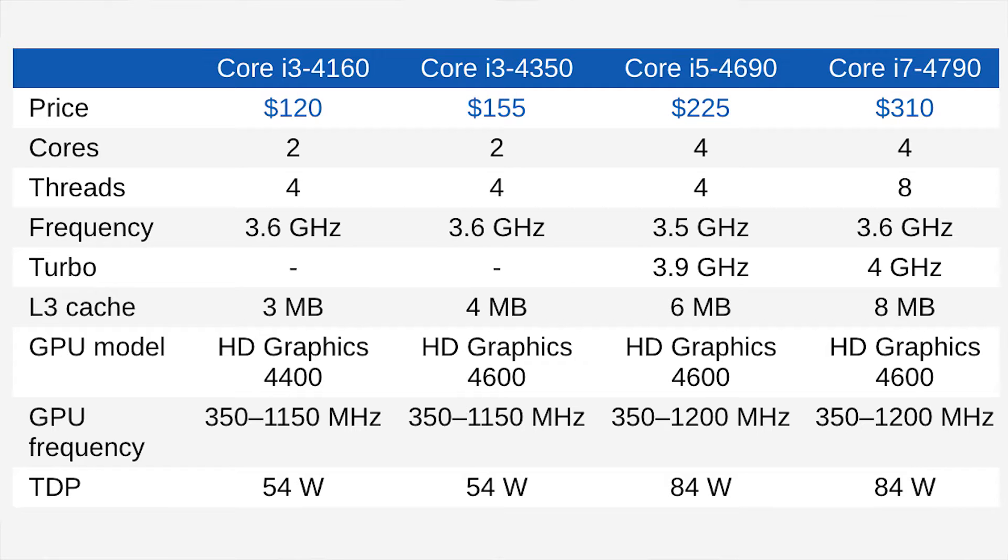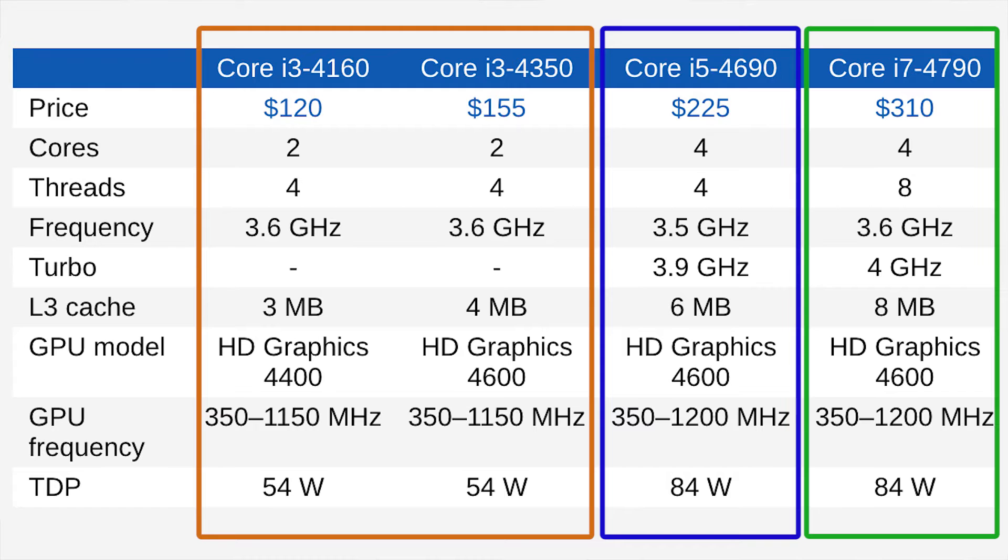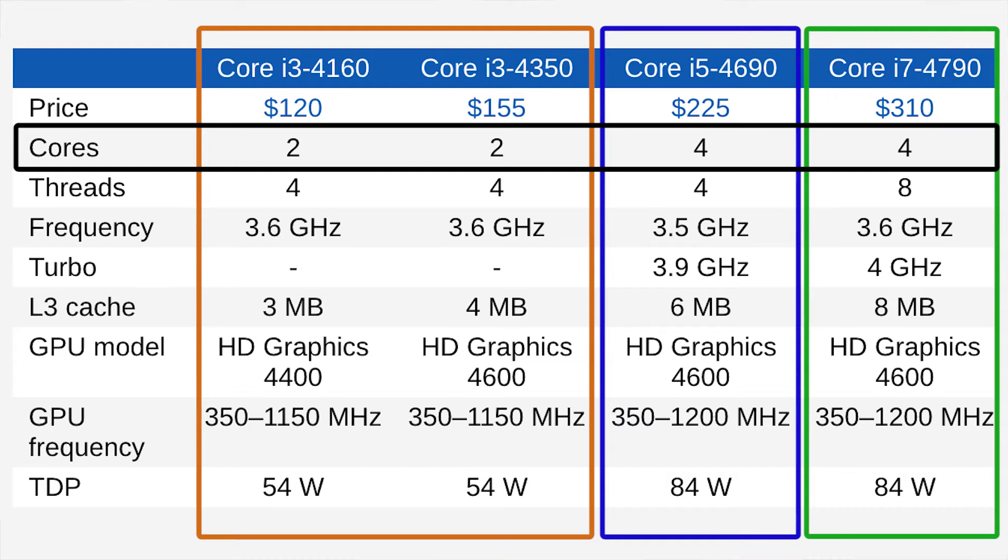Here's a chart of some key characteristics between two i3 CPUs, one i5, and one i7. For starters, we can see the i3 only has two CPU cores. Now that'll be enough for most games, but it won't be good enough for things like The Witcher 3 at 1080p.